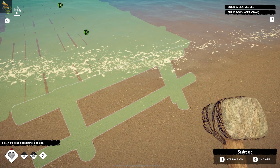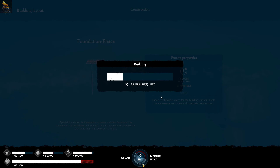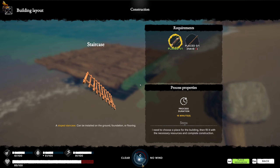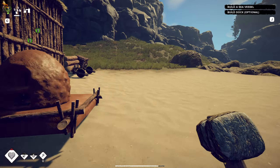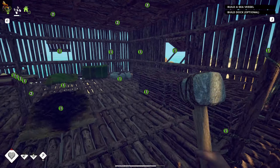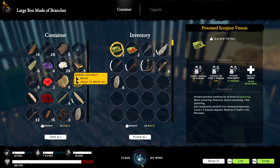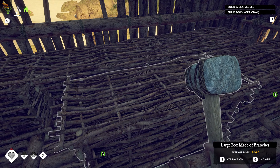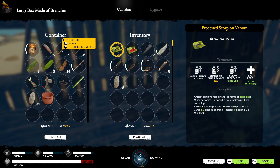Okay, that just finishes building the supporting modules. Place resources, build. Can I build that one? Yes - oh, I need long sticks for that. Looks like I'm going to have to build some more builder toolkits as well. Long sticks - I know my inventory is a mess, please don't say anything, it's always gonna be that way. There we go.